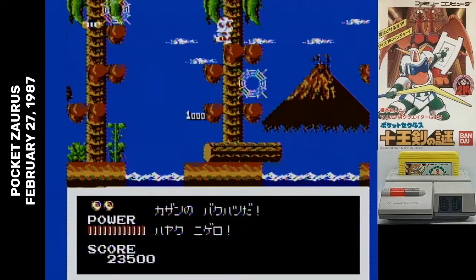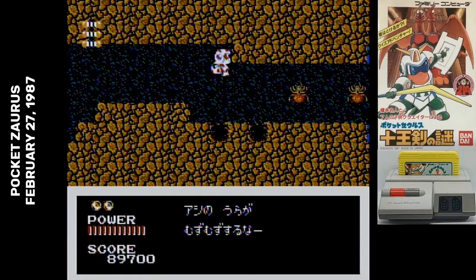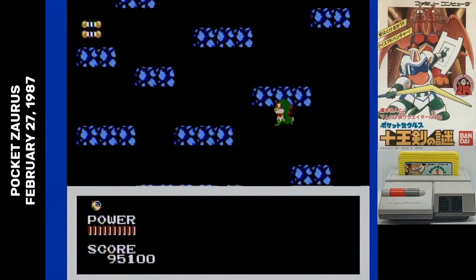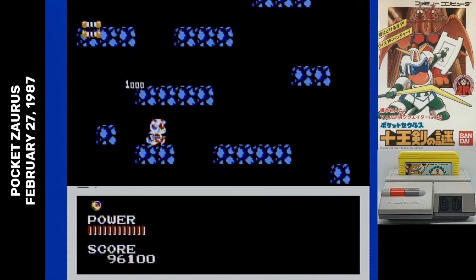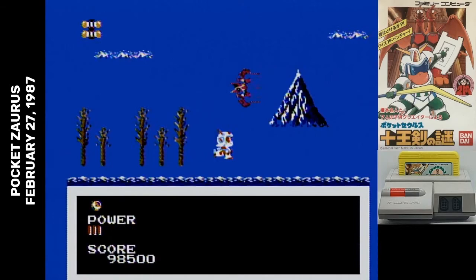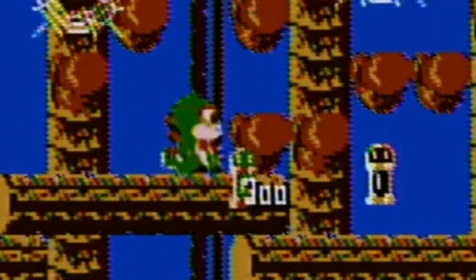This item is a flash bomb. You can carry up to three of them, and they show up in the upper left-hand corner. To use one, press down and B, and it hits all enemies on screen. The shield turns you into Super Zorus — it gives you the appearance of an armored suit, lets you throw more boomerangs that move more quickly, and that's it. Even though it's armor, it doesn't reduce damage, and it goes away if you take too much damage.